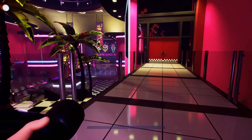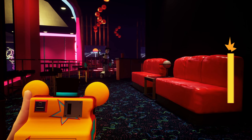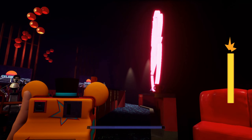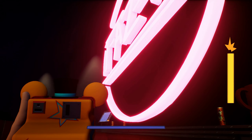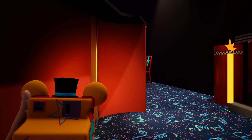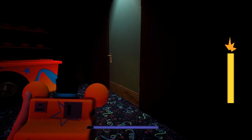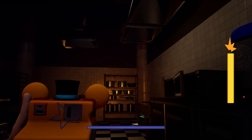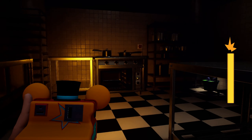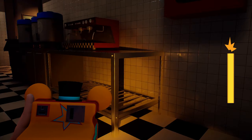Continuing on we can head into the Fastpad, where things have more or less stayed the same. Aside from the fact that they changed the sign up here to be the logo and not the menu itself. Heading deeper behind into the kitchen area you can see that virtually almost nothing has changed back here - everything is pretty much the way it was in the base game, aside from the fact that there is no hiding spot.